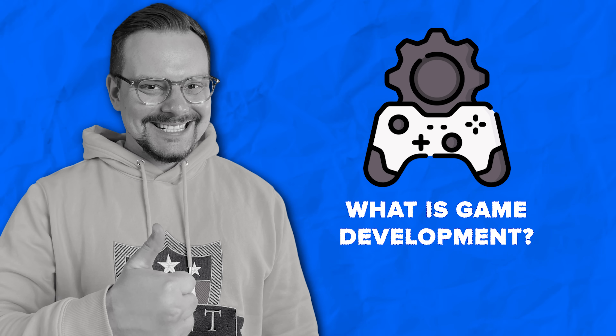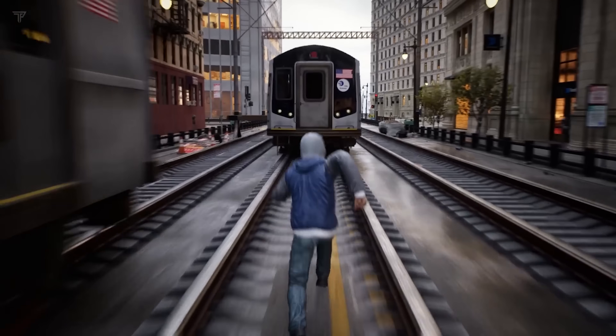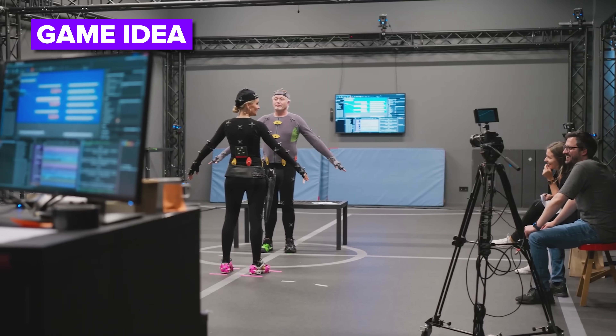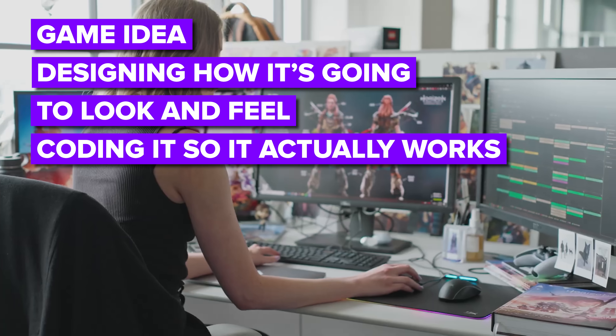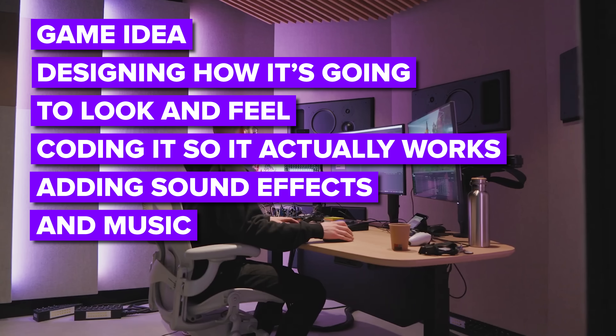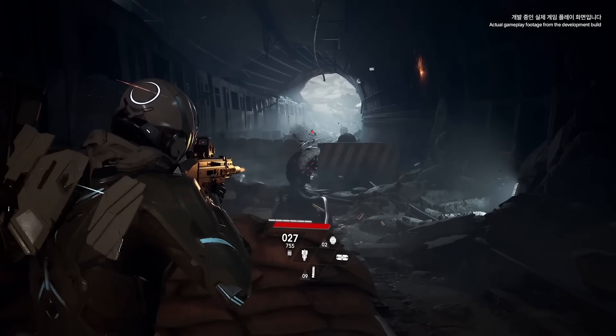What is game development? Let's talk about what game development actually is and what game developers do. Game development is basically the process of creating a video game from start to finish. It involves a lot of different tasks, like coming up with the game idea, designing how it's going to look and feel, coding it so it actually works, adding things like sound effects and music to make it come alive. And a lot more. But mostly, game developers are the people who make this all happen.